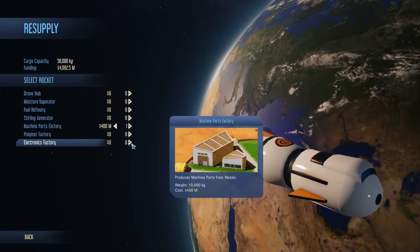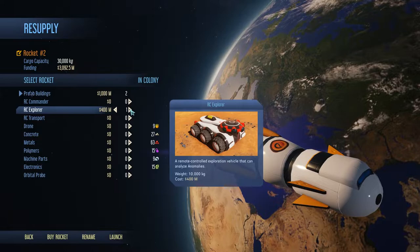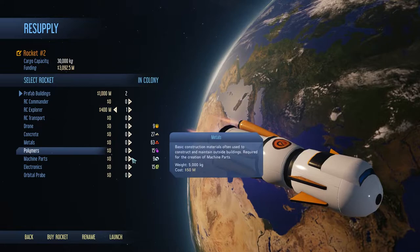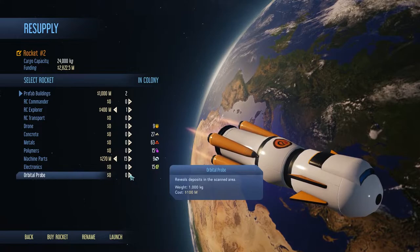We'll do machine parts and an electronics factory — add those two. Let's get our Explorer going. Look at that — we just saved half a million dollars already. That is just beautiful. Grab some more machine parts while we're here. I know we have the factory coming, but we don't have a dome yet, so we're gonna grab some more. Back up to 15 because we need that for maintenance as well.